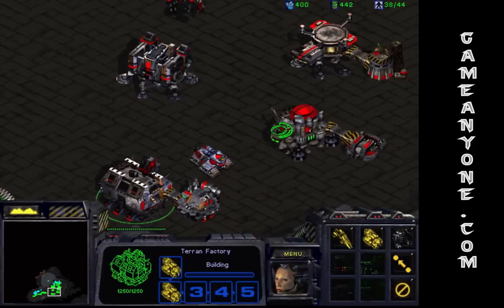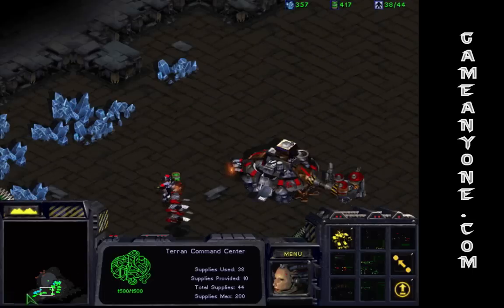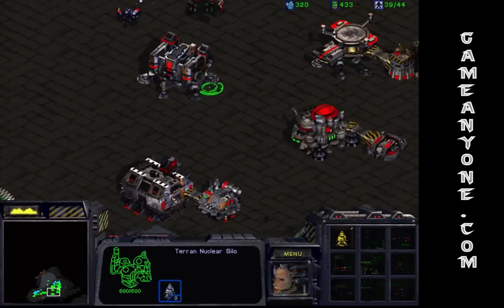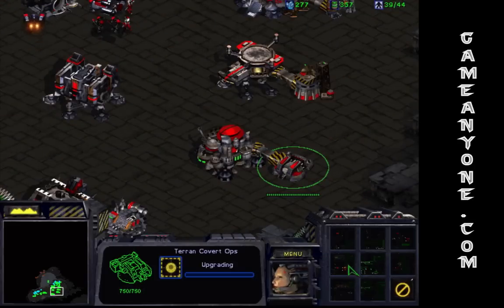Let's get a couple of those down there. Nice. Need more SCVs now. Get ocular implants — that allows your ghost to have extra range of sight.